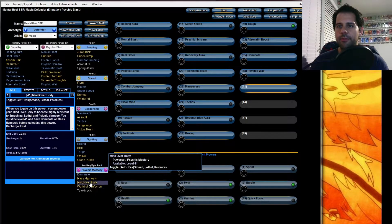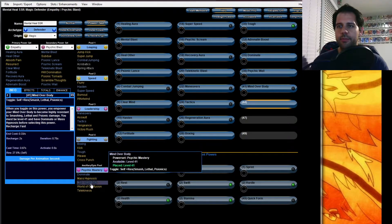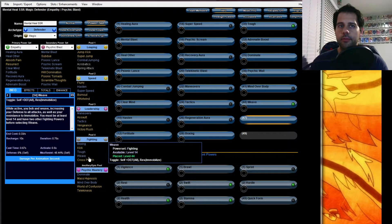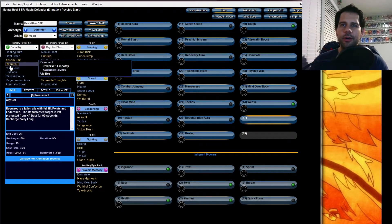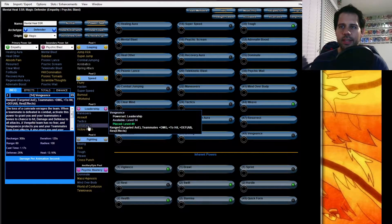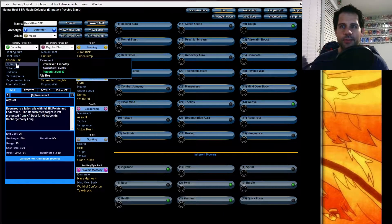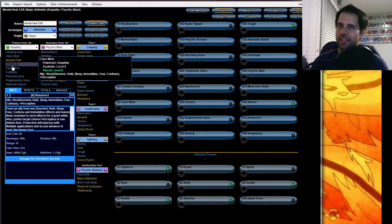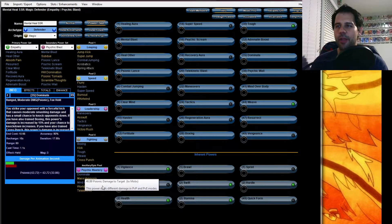After Psychic Wail, take Mind Over Body — you want that for the resistances, that's the Psionic Protection that Wizard Walks By requested. After Mind Over Body we're going to go for Weave. You have to take Resurrect with Empathy. Finally we're going to go with Vengeance — combine Vengeance with Resurrection. Click Vengeance, click Resurrection — it's a golden combination, good for everyone.